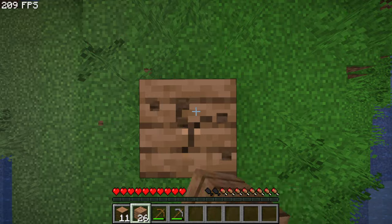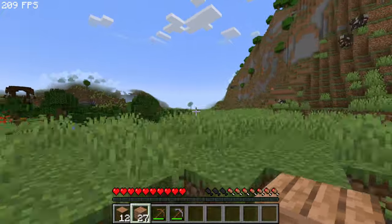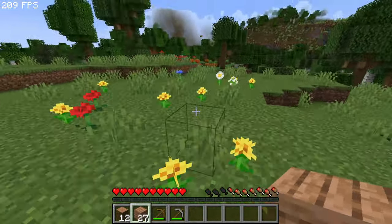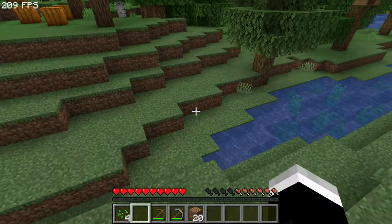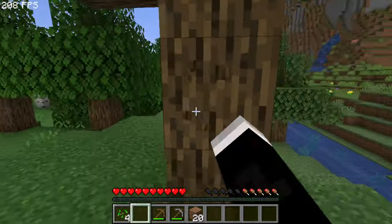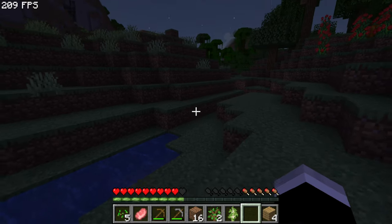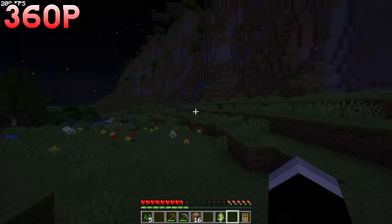You can notice the jaggies a bit more on smaller objects like grass, things that just overlap each other — the anti-aliasing isn't the best. But Minecraft is scaling really well at 720p. This is such a widely played game on so many different types of hardware that I'm sure someone has had to lower the resolution to extreme amounts. I'm having no issues at 720p — this is largely the same experience as 1440p.